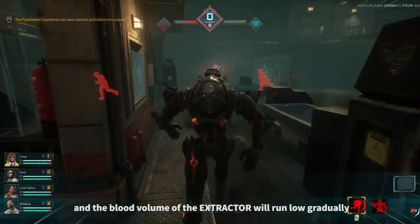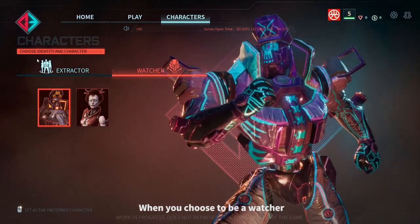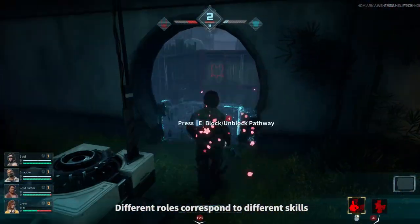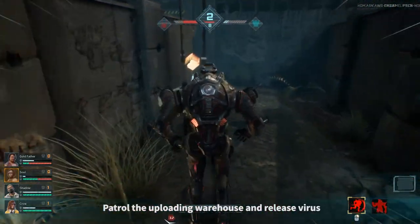Under penalty mode, the watcher will see the position of the extractor, and the blood volume of the extractor will run low gradually. When you choose to be a watcher, different roles correspond to different skills. Activate unique skills with a right click.